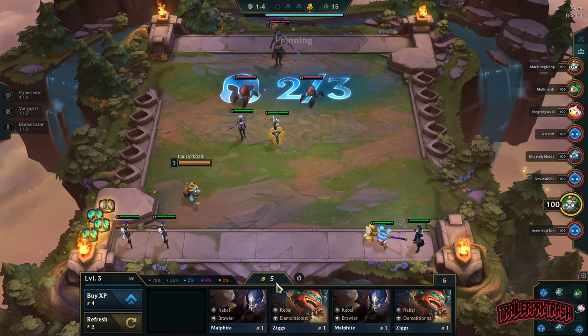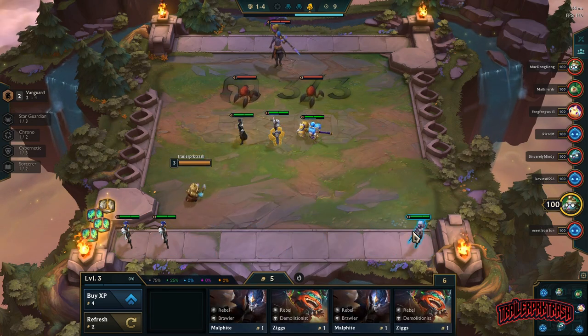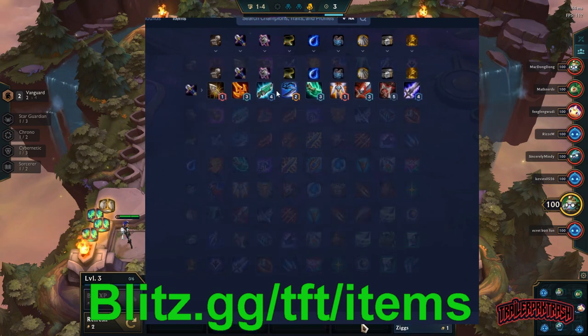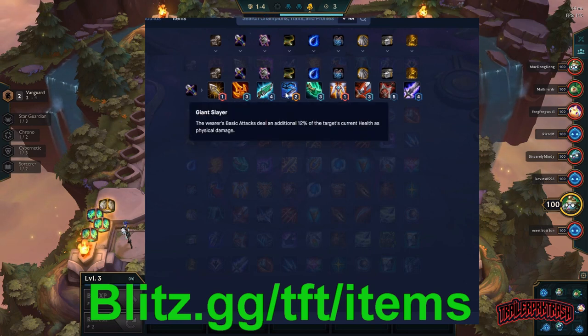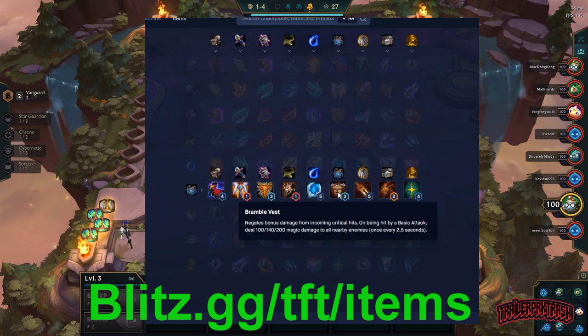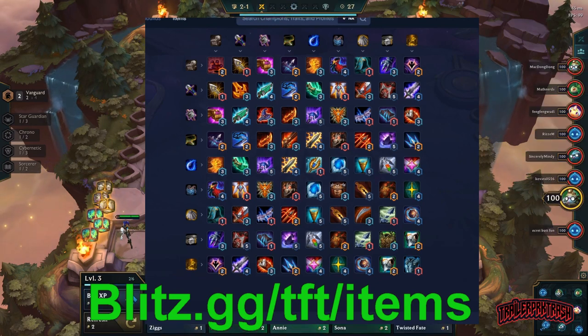Items — so many items, how are you supposed to remember all of them? Well, that's the easy part. Go to blitz.gg/tft/items. This site is phenomenal. It helps to have a second monitor, a phone, or an iPad — something with this site pulled up the entire time you're playing. Not only does it show you what each item makes, but if you hover over an item, it shows you exactly what it does. Highly recommend having this up the entire time you play until you learn every item.